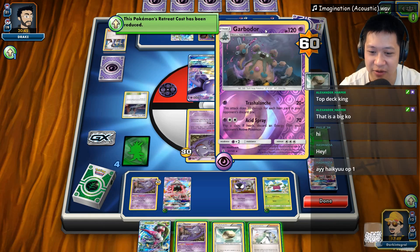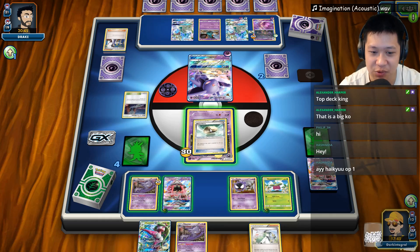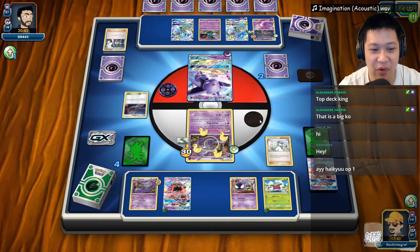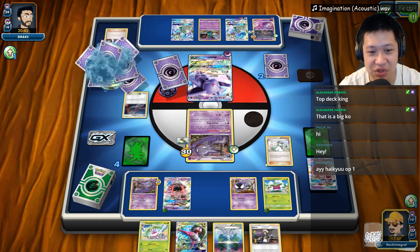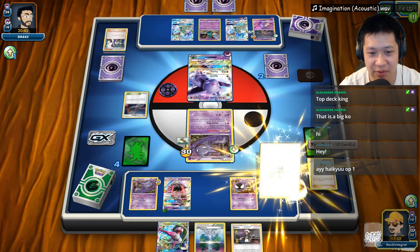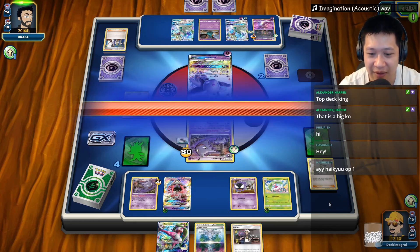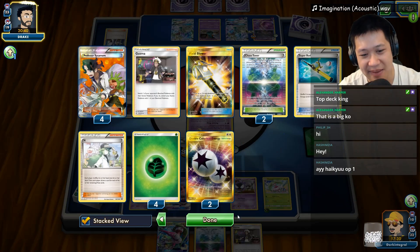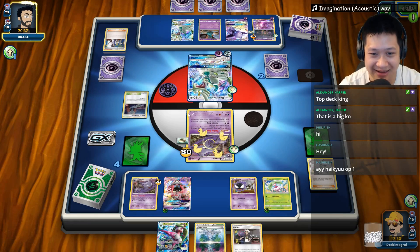He has a one shot kill right there too. So I'm going to go ahead and play N — shrink his hand all the way down to very little. We do have Guzma, Chaos Tower, which is nice. I could survive another turn — I'm being locked up on my cards myself. Banana Master's not here, did not start with it. Just keep that in mind.